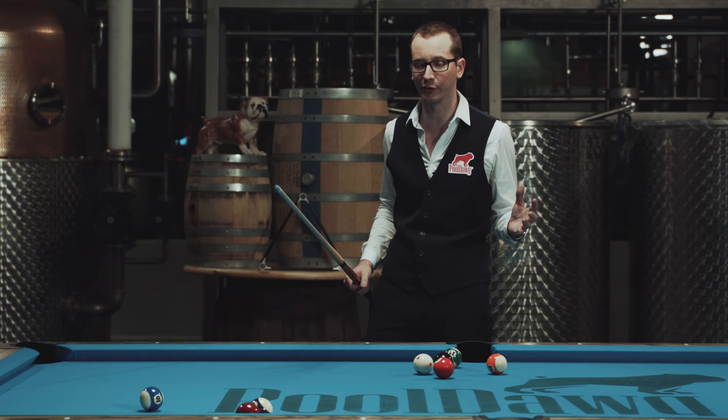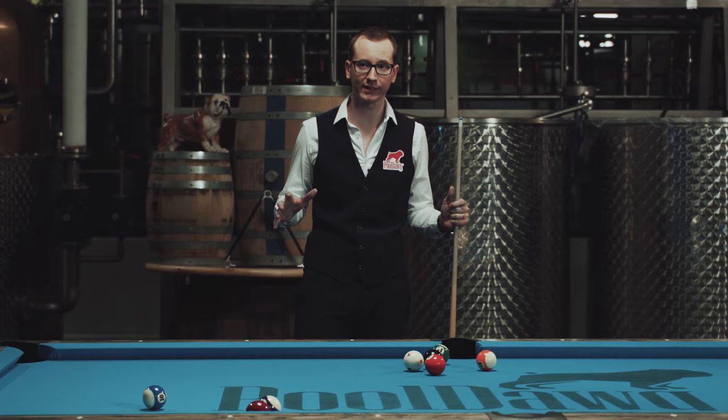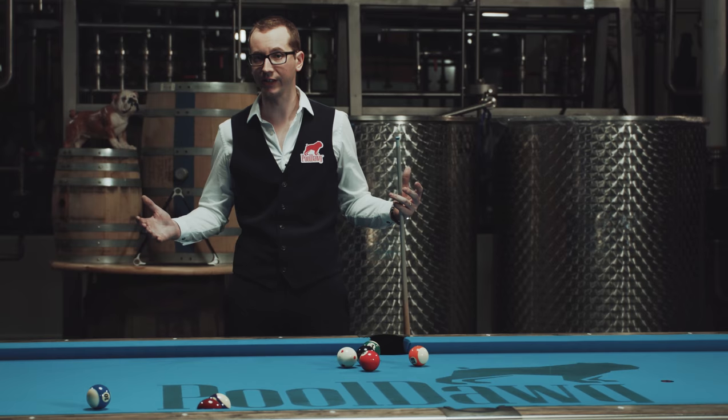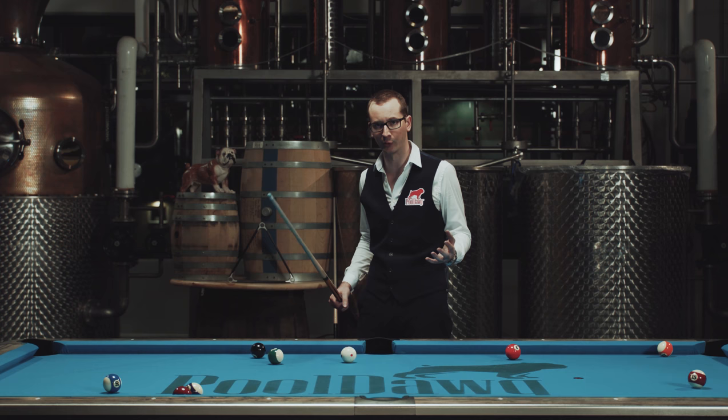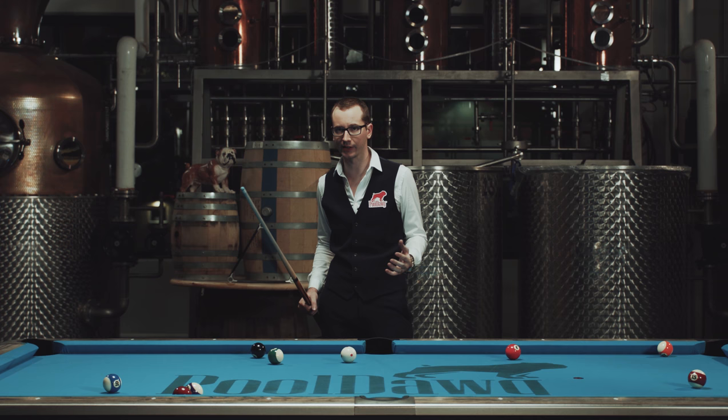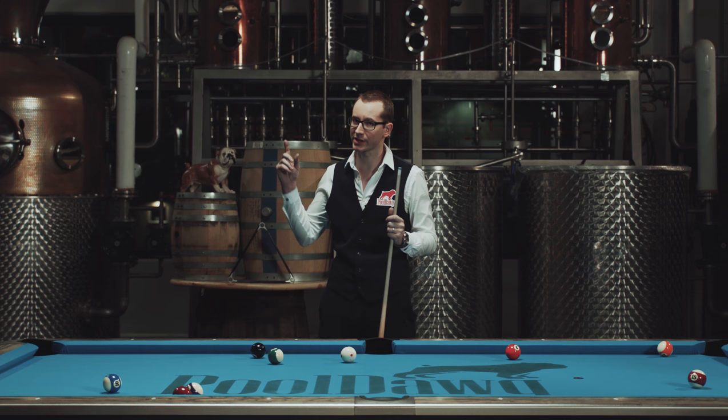To get better at pool it's definitely a lot of practice. Try to think ahead, pattern play, and play safety shots. And I'm going to say it again: practice. This lesson was slightly different from the other ones, but I hope you got some good things out of it. It's very hard to explain how to get better at pool, but my biggest advice again is practice, practice, and practice. The more you get used to it, the better you'll be. If you want to see more, subscribe to my channel, and don't forget to check out poolduck.com for all your pool and billiard supplies.